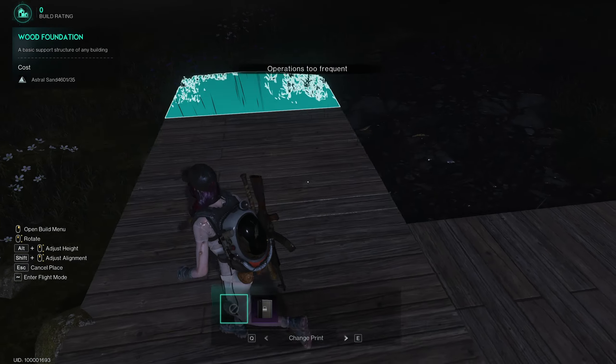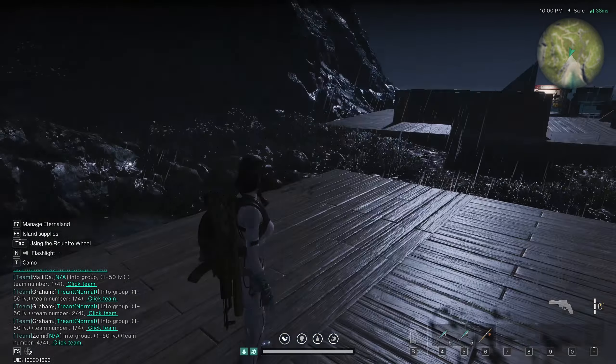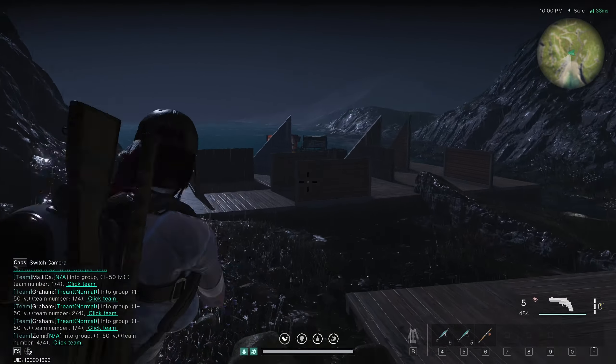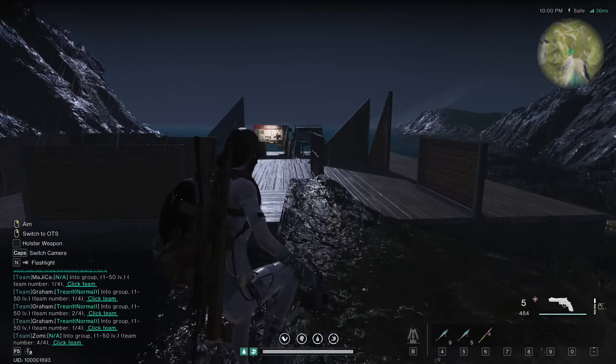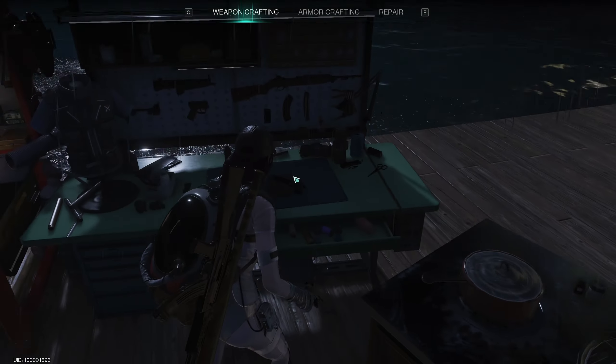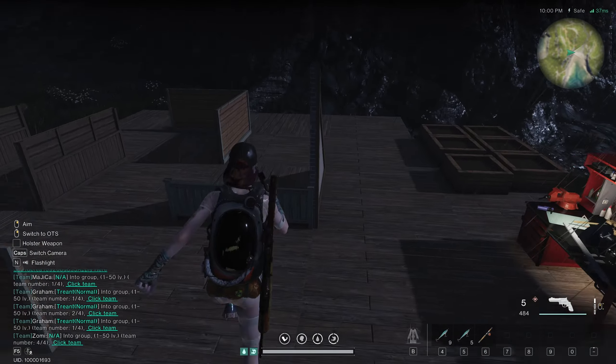There's an island access code - this is probably for sharing when it's a cross-platform server. So if you want a player from a cross-server to visit your island, you can give them this code. They have to click Escape, click EternaLand, paste the code in, and the island should appear, then click Enter EternaLand.